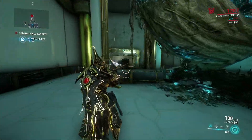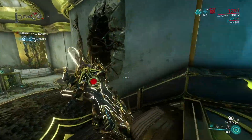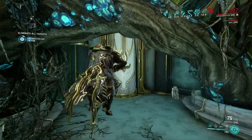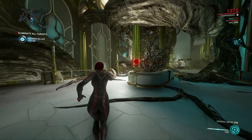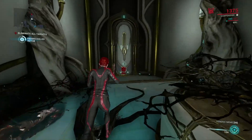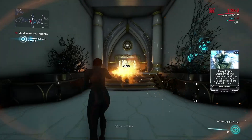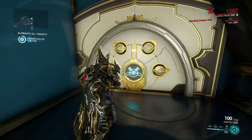Now that we are in the mission, we have to look for the key. This is where having teammates might have actually come in handy, so the whole team could look around — but we can find it ourselves. A fun trick is to go into operator mode, because at the time of making this video, operators are not affected by the slowdown of the Dragon Key.